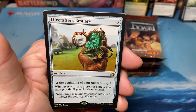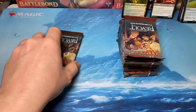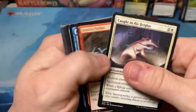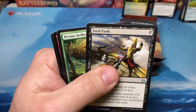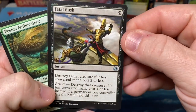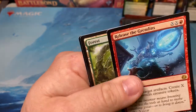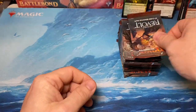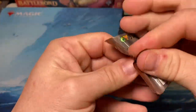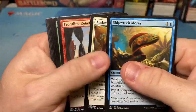Lifecrafter's Bestiary - that's worth a buck or two, cool art, cool card. Last pack out of the second bundle. Fatal Push - that's always a good hit. And another Release the Gremlins, nothing spicy in the back. Done with the last 10 packs. All hopes not lost quite yet.